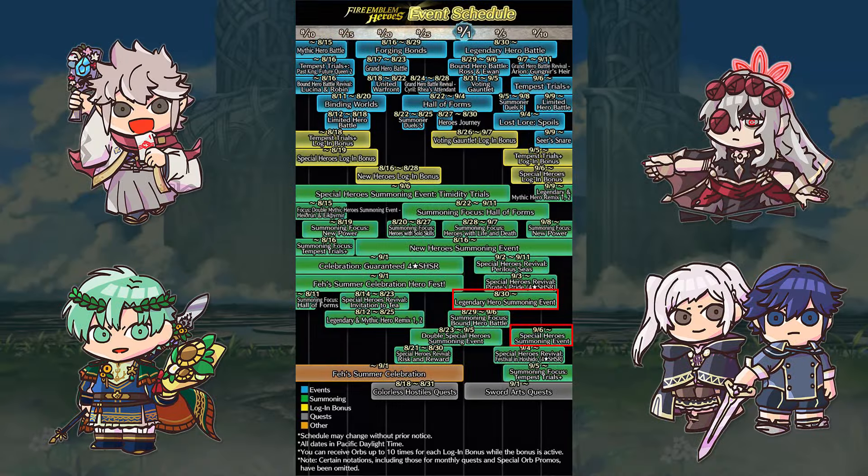That'll be it for this month's Double Special Heroes banner. Personally, I've thrown every orb I can get at 2G Legends, so I won't be summoning here. If you like Female Robin, you can double up on another alt if you missed out earlier this year. Coming up this month, we have a legendary hero at the end of the month. We're starting to wind down on Book 8, so expect the remaining healing hands to be releasing at some point. We also have a new Tempest Trials character probably coming on a new banner as well.